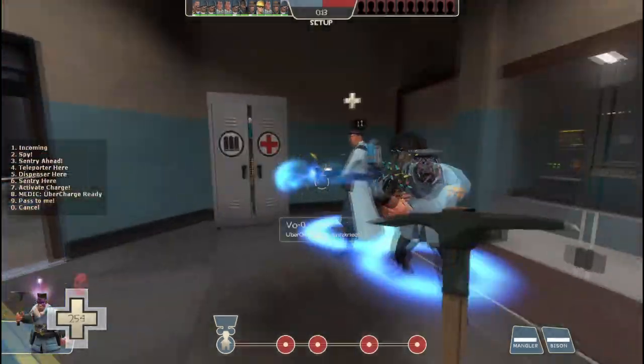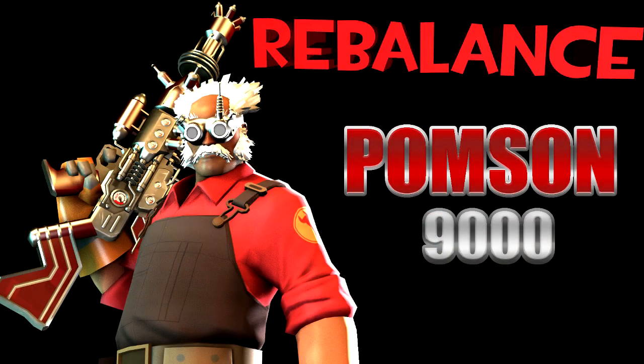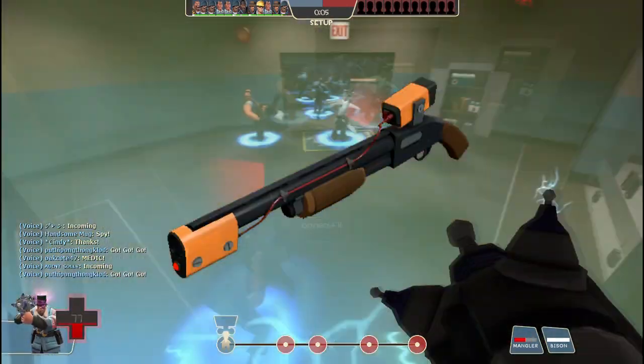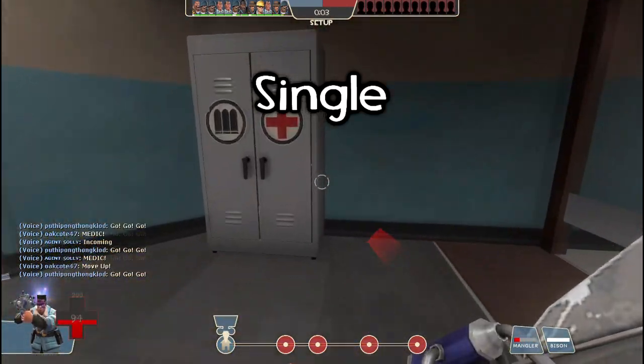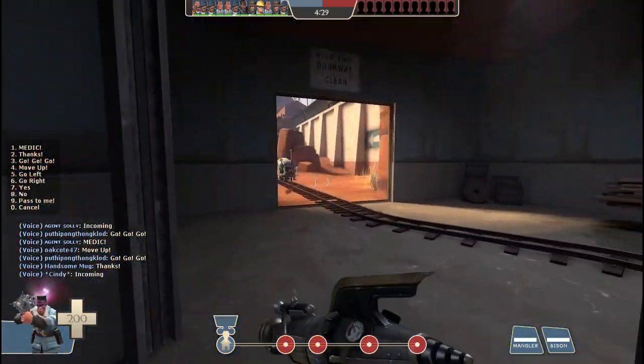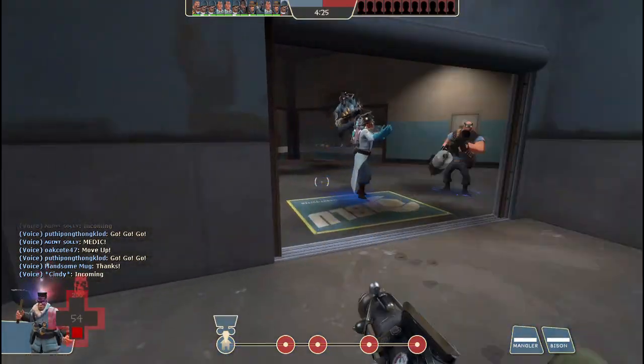Before I start this video, I'll just mention the things I missed about the previous video. Engineer already has a single projectile weapon, and that is the Rescue Ranger. The weapon fires a single fast projectile, quite similar to my idea. So yeah, I forgot to mention that. Anyway, now that's out of the way, let's continue.